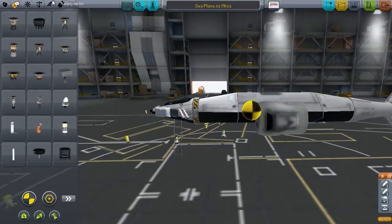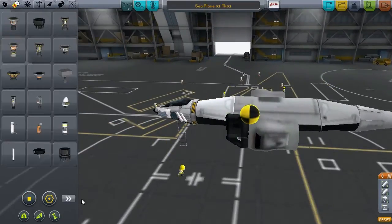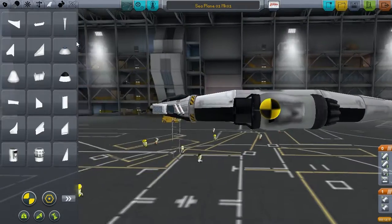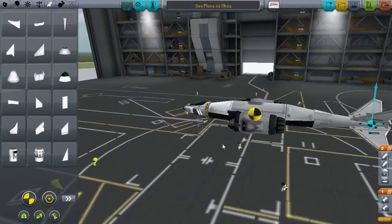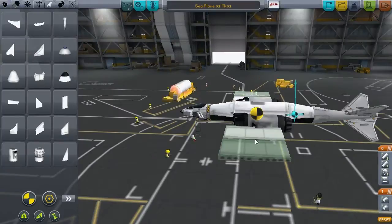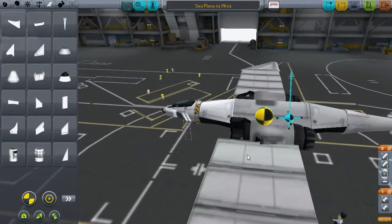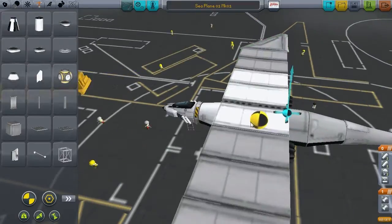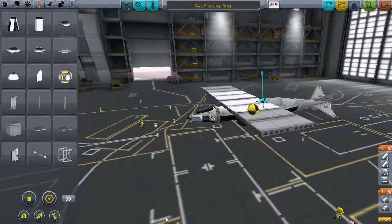I've chosen a pretty standard design for a float plane — two skis, overhead wing, and propeller on front. I've gone to two side jets because propellers aren't great in KSP. I've made a video of one recently and I'm intending to do a longer mission. You can check that out at the end of this video, but all things considered it's pretty difficult and short range. Jets are far more reliable.